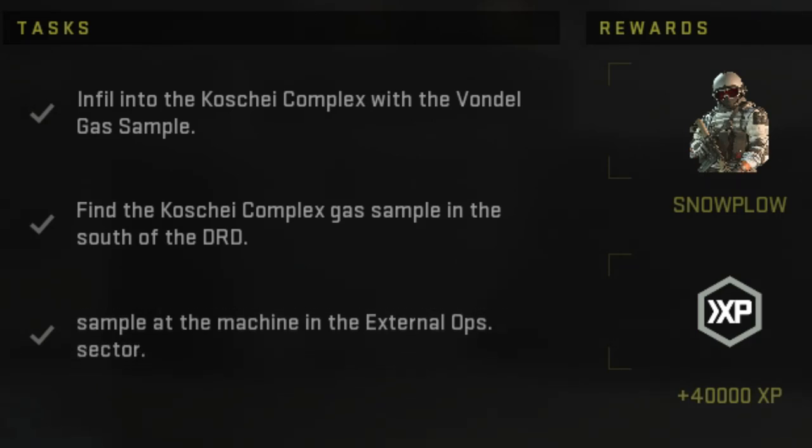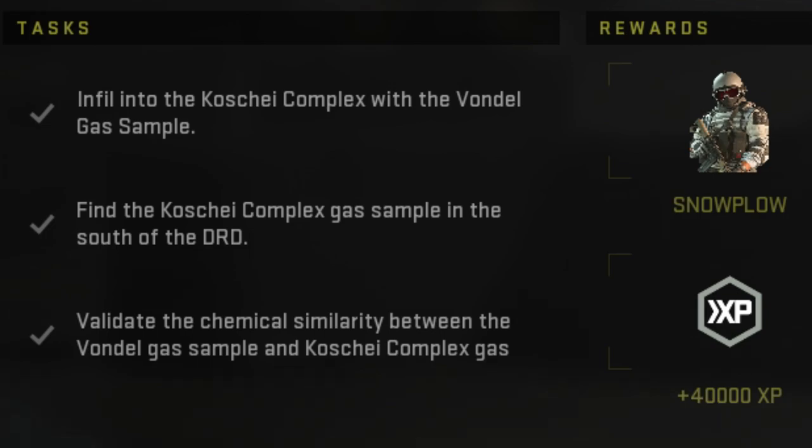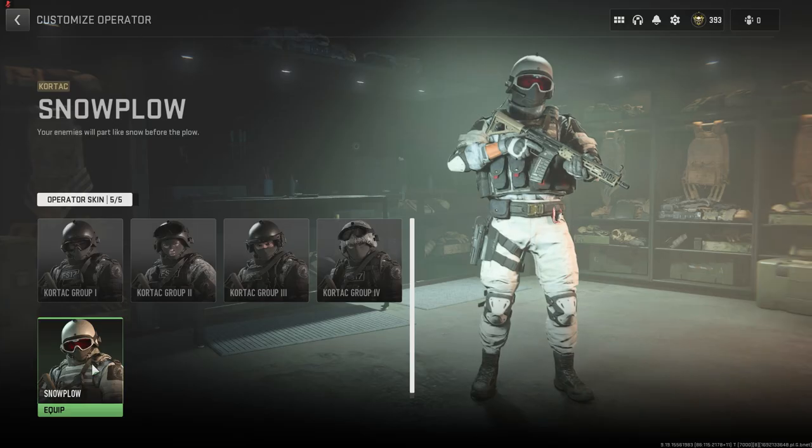Today we're gonna be doing the Russian Gas Mission in DMZ, which is the tier 5 story mission for the White Lotus faction. By completing this mission, you'll unlock the snow plow operator skin, which looks pretty awesome. So let's get straight into it.